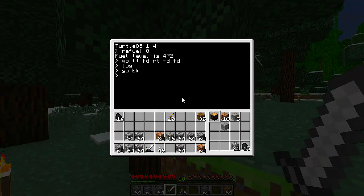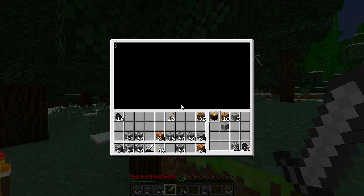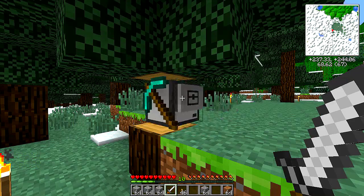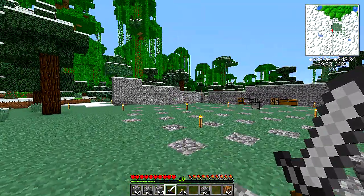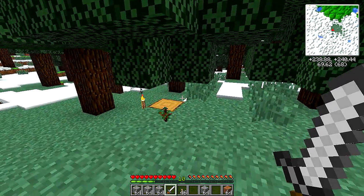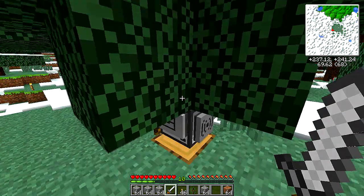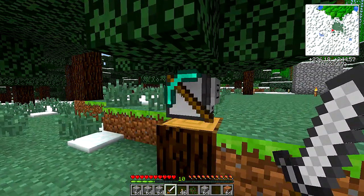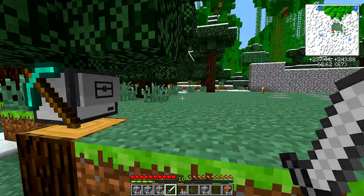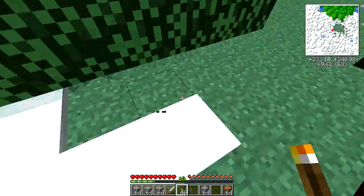Now if I tell him to log... let me just edit log. You can see right down here — turtle dot detect up instead of compare up. So exit log, and yeah, he doesn't care what's going on. He digs through the leaves. Nothing else left. That's fine.